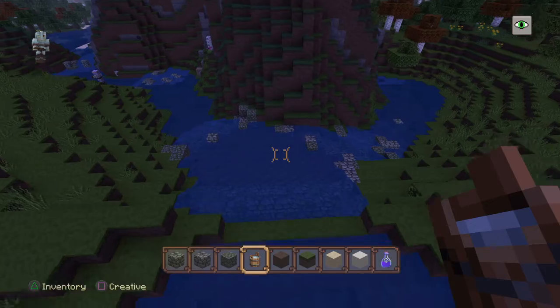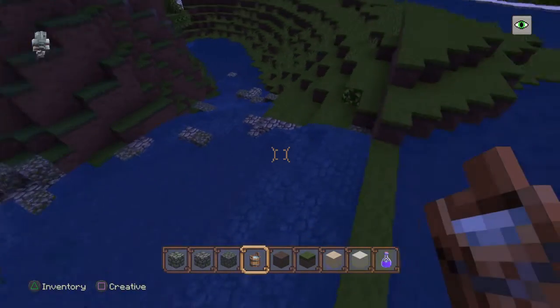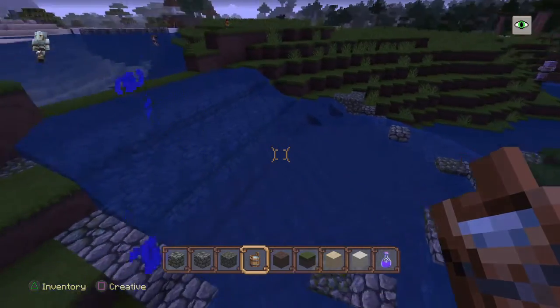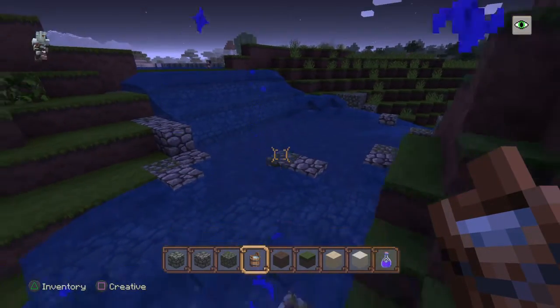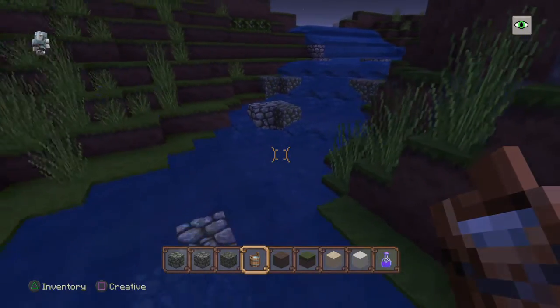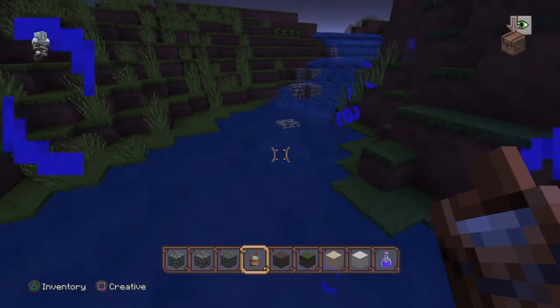My first time building a river, so I had quite a few problems. The water mechanic is tough to get used to, but I managed to split the waterfall more or less, and keep the river kind of flowing in the direction I want it to, sort of.